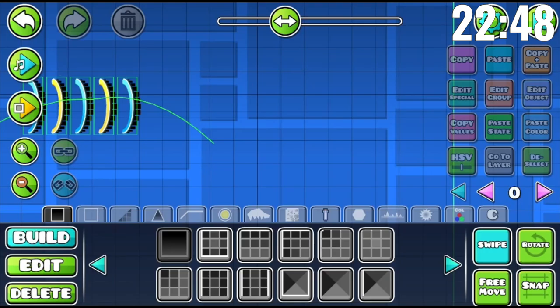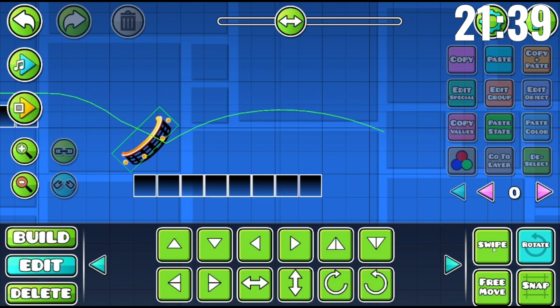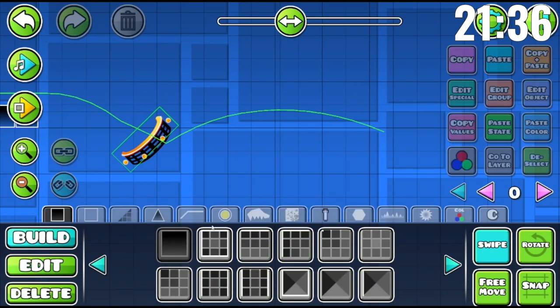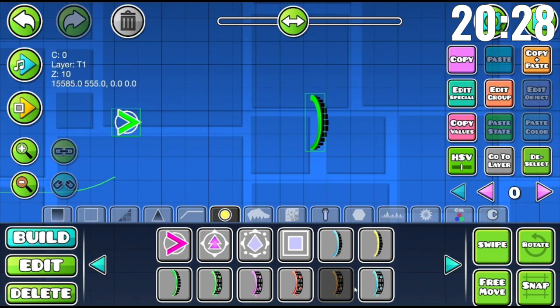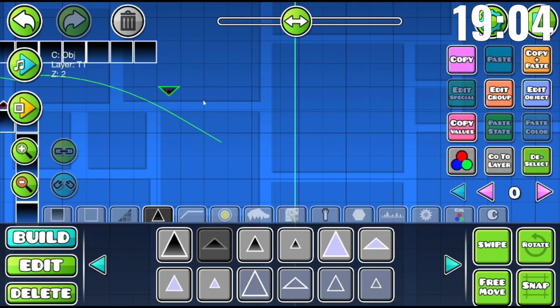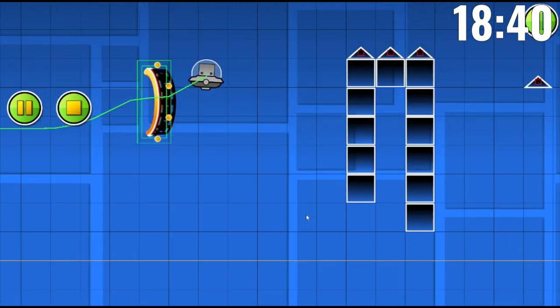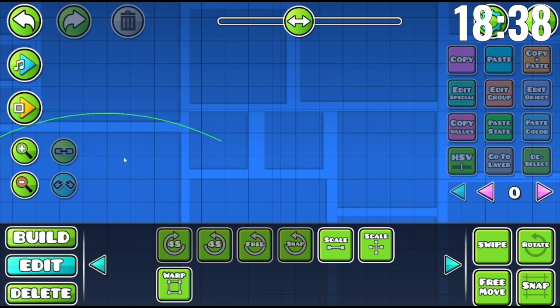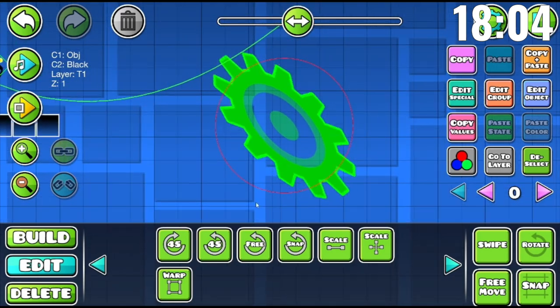36 seconds done so far. I could do the classic move of jumping into a portal that flips gravity. What if I do a spam section here? Then right here there's gonna be some spikes — I'm running out of ideas. I think it might be swing copter time. Yeah, that's good gameplay, let's say that's slightly goofy.